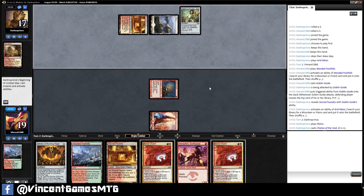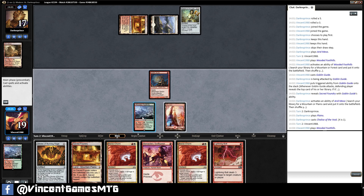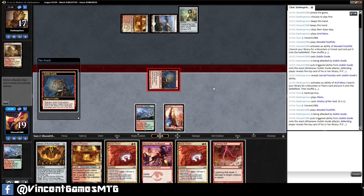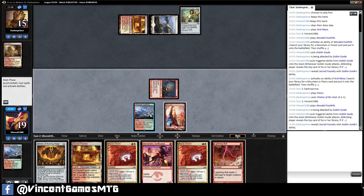Let's get this Shrine down before they cast another Chalice. This Blood Moon is just going to wreck us anyway. If they go turn three Blood Moon then the Boros Charm... Let's see what's on top of the library. Another land. I feel like getting the Shrine of Burning Rage ticking up would probably be better.